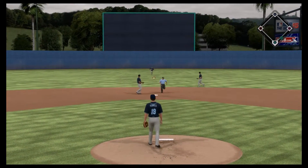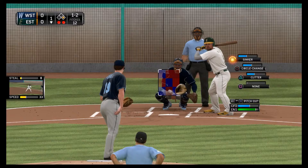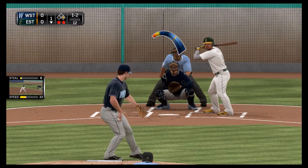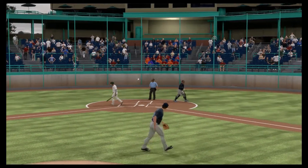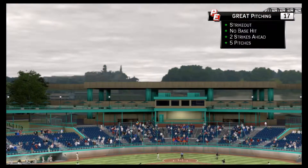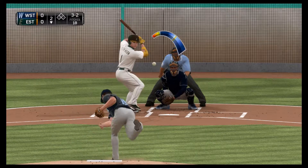The next batter is jammed but puts it up the middle for the first hit of the ball game, a 2-out single. On a 1-2 count, a cutter up high gets him — Will Ferrell gets his first strikeout of game 2 in the Rookie Showcase. A great way to end the inning, showing the scouts he has a strikeout pitch as well.